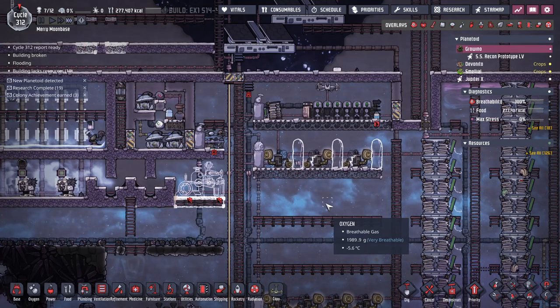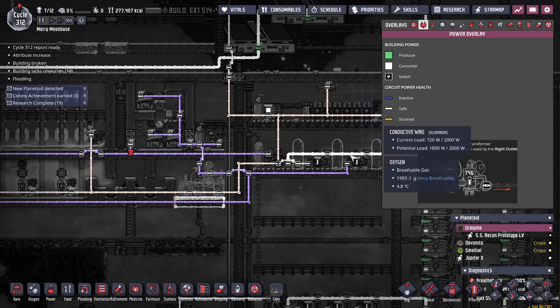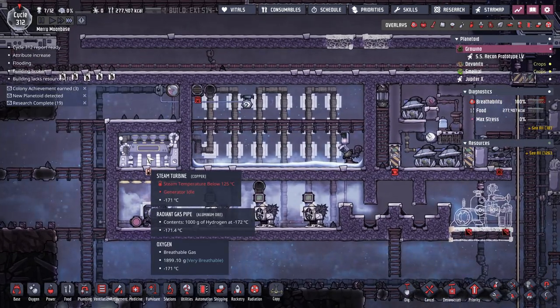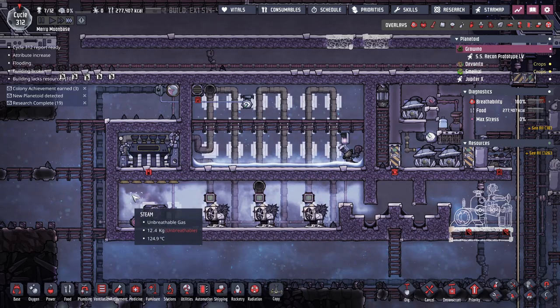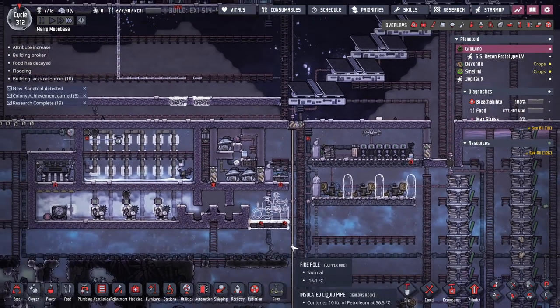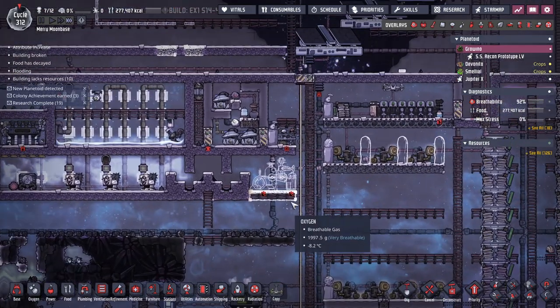I keep hearing the sound of something running out of power and I don't know what it is. Oh it's this steam turbine — it's now slightly turning on. The steam is up to 125 degrees so I'm hearing that transformer turn on and off. That was annoying.